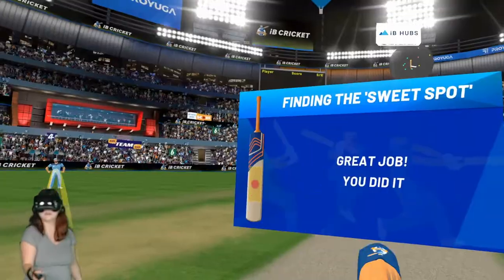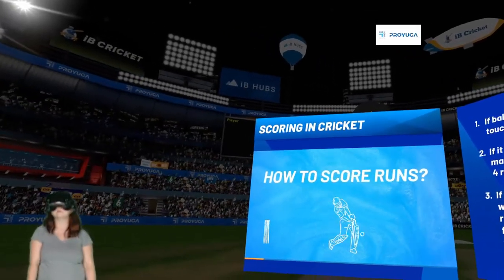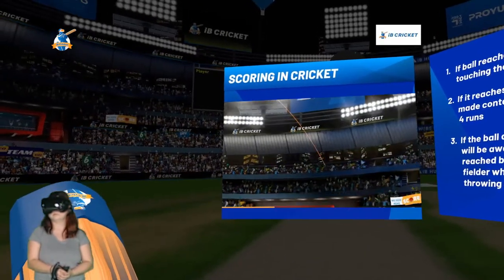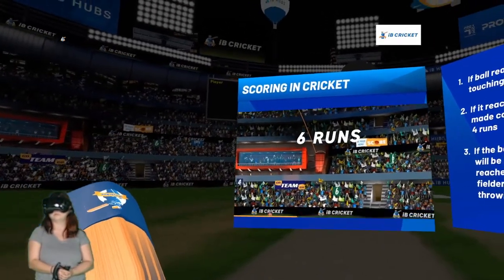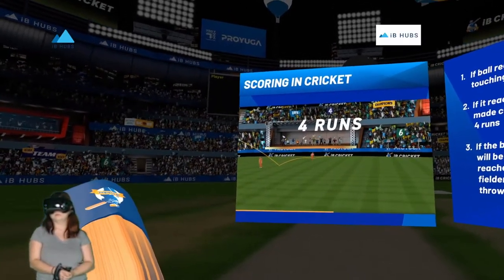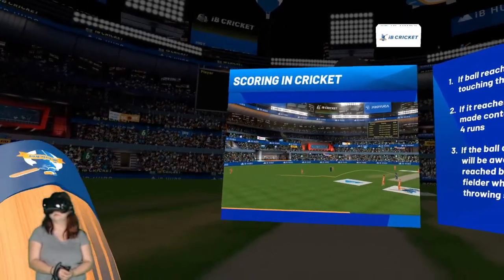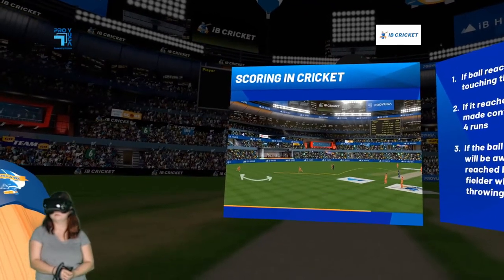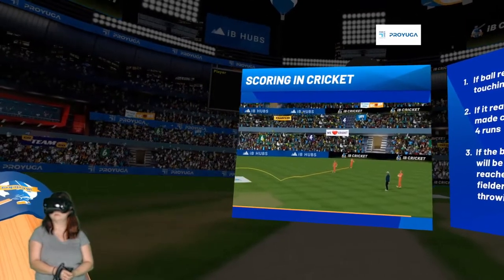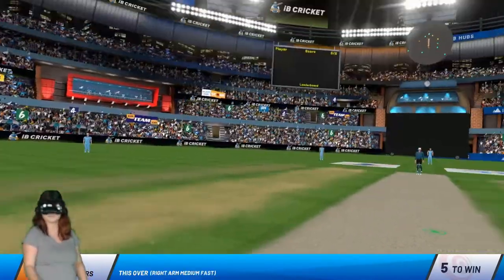That was much better — great job, you did it! Now we need to know how the score is calculated. As a batsman you play to score runs. When you hit the ball, if it lands directly outside the boundary you score six runs; if it reaches the boundary after having made contact with the ground you score four runs. If the ball doesn't cross the boundary, runs will be awarded based on the distance reached by the ball, the proximity of the fielder who can pick up the ball, and the throwing speed of that fielder. All right, take your time and try to score five runs — let's give that a shot.